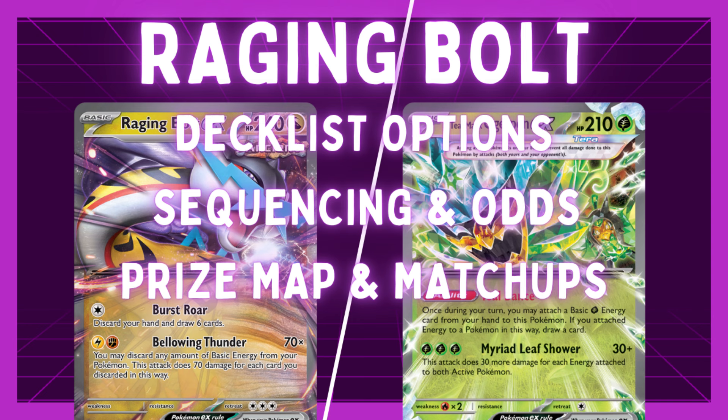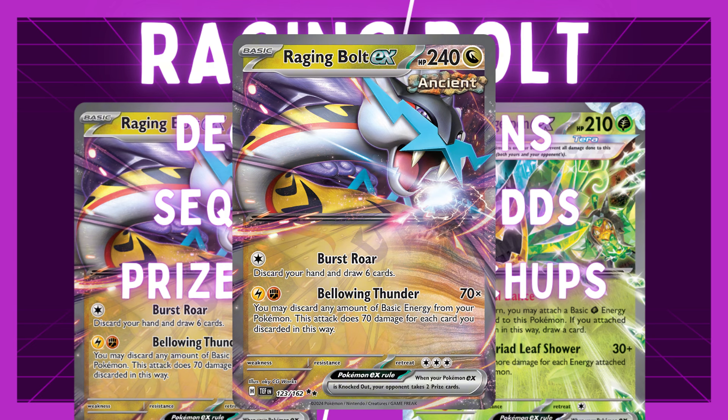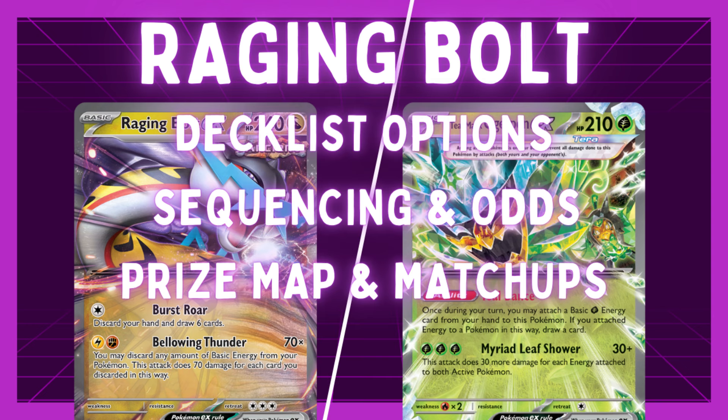First, let's go over the deck itself and how it works. Raging Bolt is a 240 hit point basic Dragon Pokemon with no weakness. It has an attack for a Catalyst called Burst Roar — discard your hand, draw six — and Bellowing Thunder for Lightning and Fighting, which does 70 for each energy you discard from any of your Pokemon. So that's any type of energy.